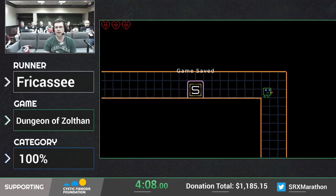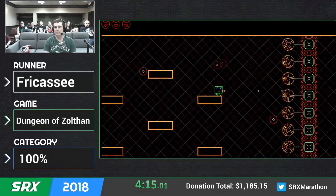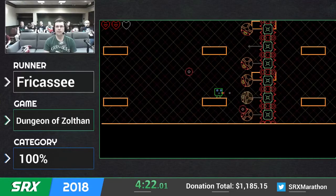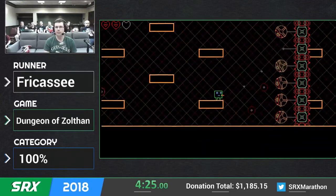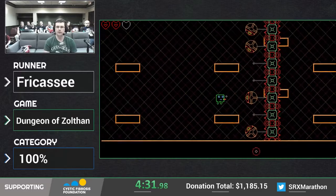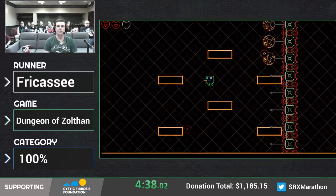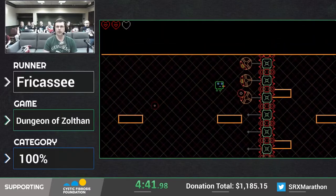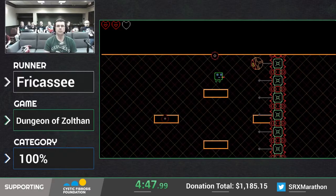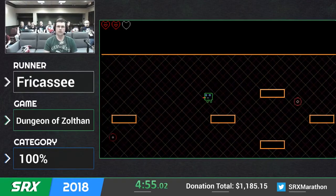The second boss we're coming up on is called the Spike Wall — very creative names. We have a limited amount of time to fight this guy because he will push us into a wall at the end. If we touch the boss, we take two points of damage; if we get hit by one of the orbs, we only take one. There's three that are difficult to kill because you have to jump to get them. Boss is dead.